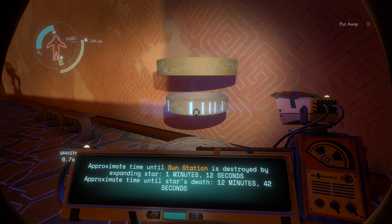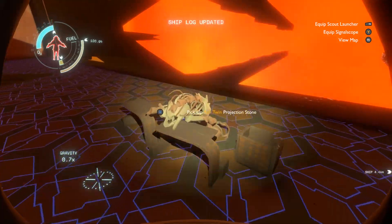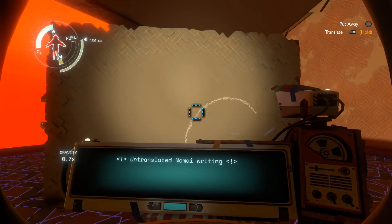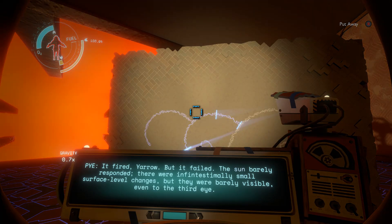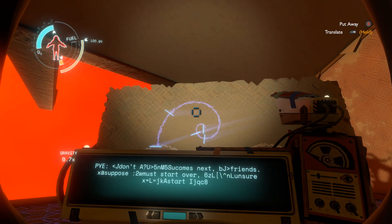Approximate time until star's death: 12 minutes 42 seconds. I need to be quick. Pick up Ash Twin projection stone — we only have a minute to go. What happened? Did the Sun Station not fire? It fired, but it failed. The Sun barely responded; there were infinitesimally small surface level changes but they were barely visible, even to the third eye. Well, because these guys had a third eye, right? The Sun Station is useless — it will never and could never cause the Sun to explode.